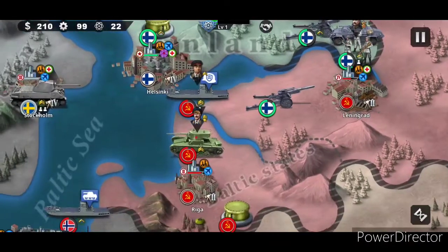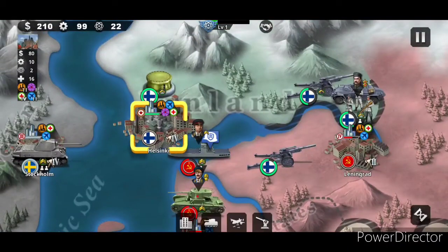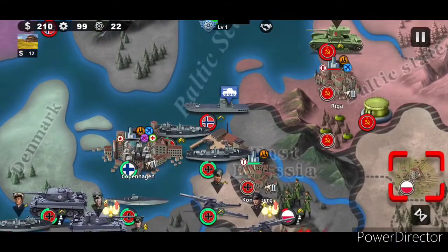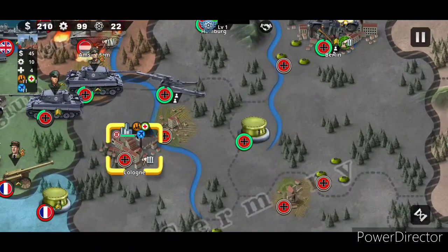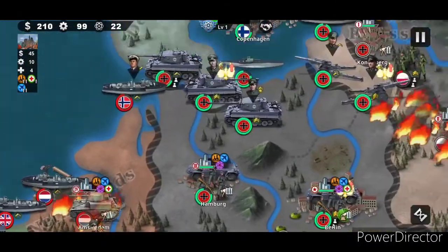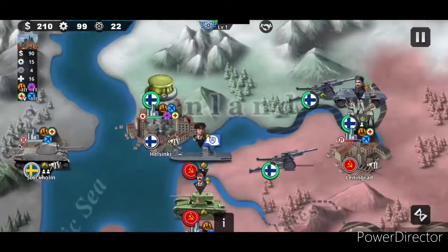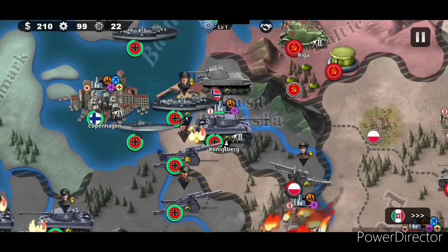You can tell how much income a certain city gives based on the little icon in the corner. Like, you can see with Leningrad it's the Roman numerals for four. If you look at Riga, it's Roman numerals for two. And there should be a three over here - I can't pronounce that one. Each one gives out different amounts of money. In later conquests, the different capitals are more diverse - Berlin gives 120 versus Finland's like 80 or 90. It's really cool.